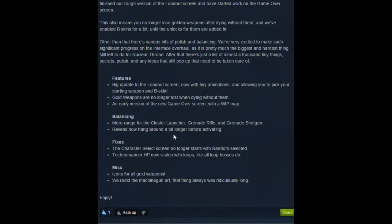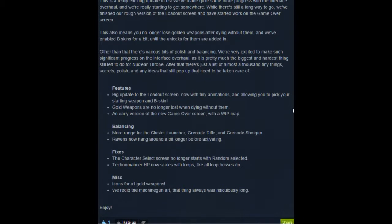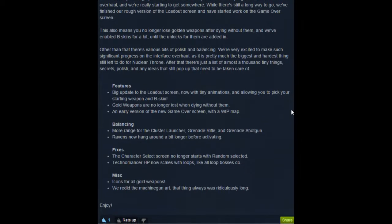Ravens now hang around a bit before activating. I don't know if this means at the start of a level, before they start flying and jumping, or if this is just like before they start shooting at you. Because sometimes you'll just stand there and they'll immediately shoot you as soon as they see you. So I hope that's what they mean. The crows usually give me some of the most problems with the bullet hell in the scrapyard. And then character select screen no longer starts with random selected.